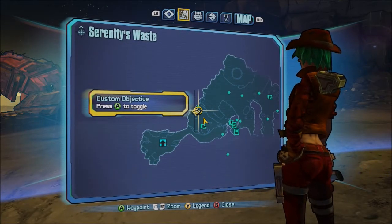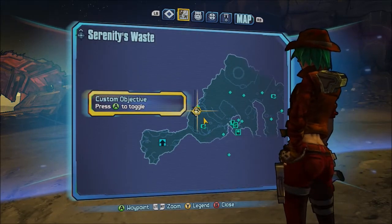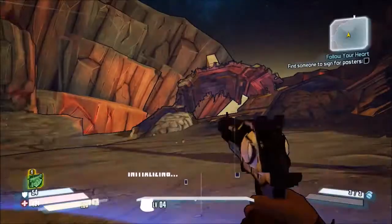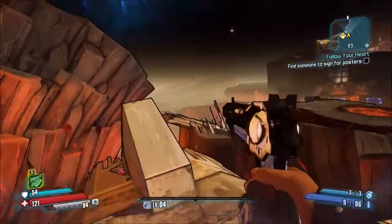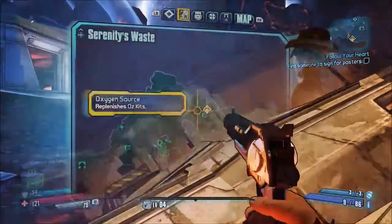Hey, what's up guys, Course Costly here. We're here with Serenity's Waste vault symbol locations. For the first one, you want to go right here on your map, jump up here, and here's your first one.